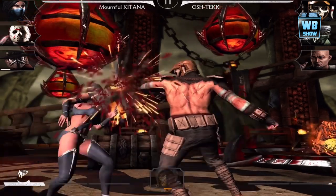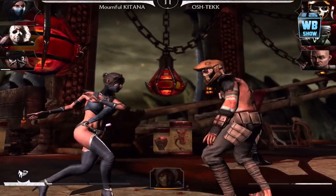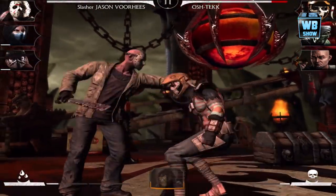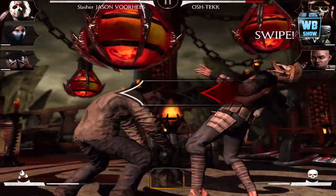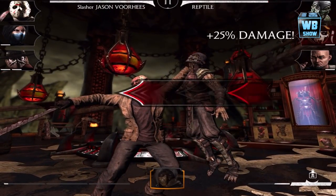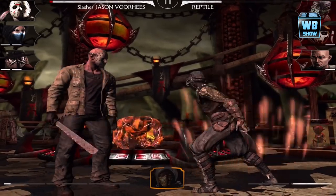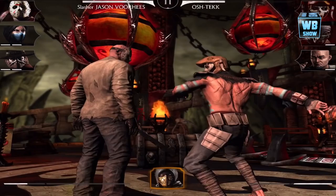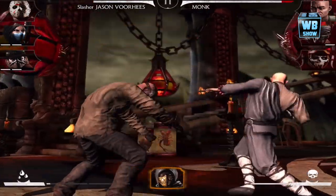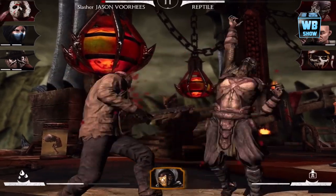Waiting for the thing to load and then we'll go back into battle. We're gonna take some hits — that's our main objective. Let's switch out Kitana. I want Jason to die so we can look at his bonus — increased damage, increased stuff, it sounds really cool. We're gonna die with Jason so we can get his bonus. Last time we tried dying it didn't work out — it was like no, you can't die.